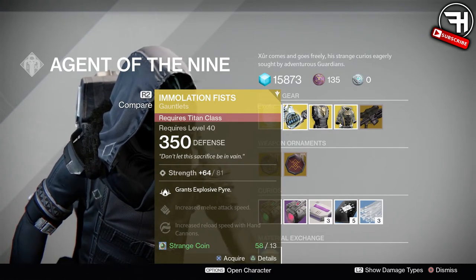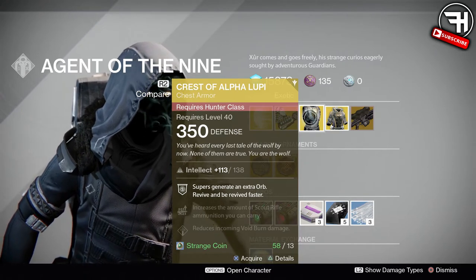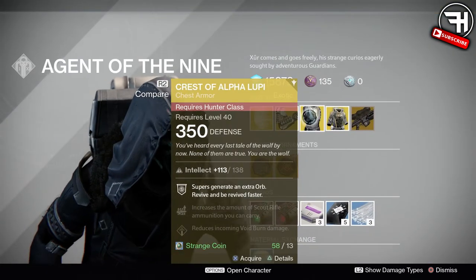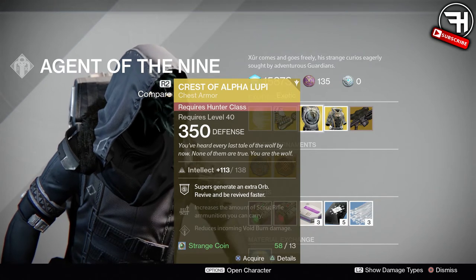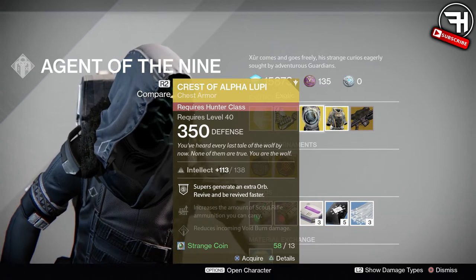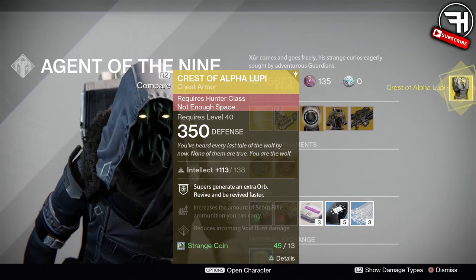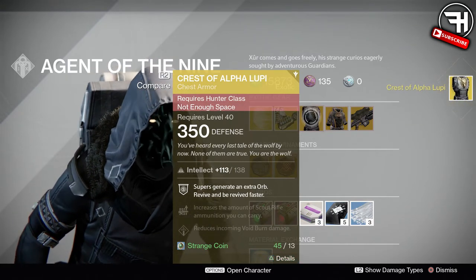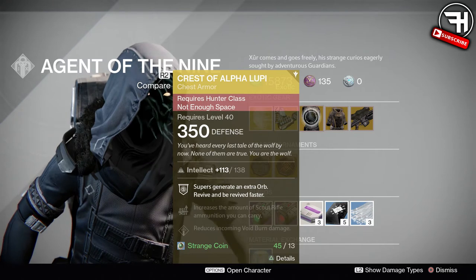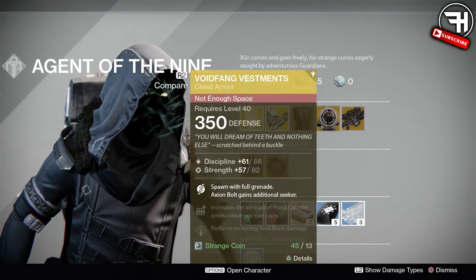Next we have the Crest of Alpha Lupi for Hunter — definitely one of my favorite Hunter exotics ever. The perk is: reviving fallen teammates creates an extra orb, and you revive and are revived faster. They're basically the weird Warlock helmet with the feathers on it, but it's awesome. This one is an awesome roll — 113 out of 138 — absolutely a beast. It reduces incoming void burn damage and increases the amount of scout rifle ammunition you can carry. The void burn reduction is very handy against Nightstalker Hunters in Trials of Osiris.